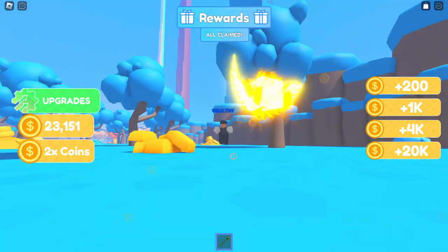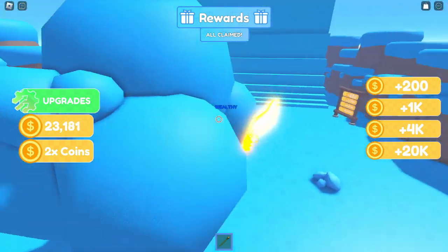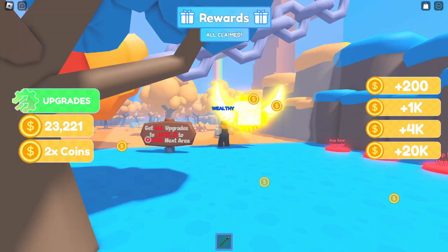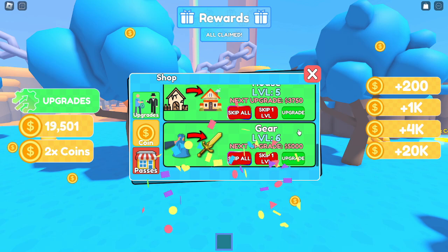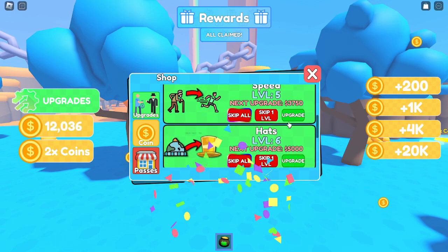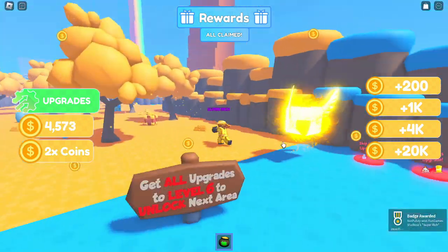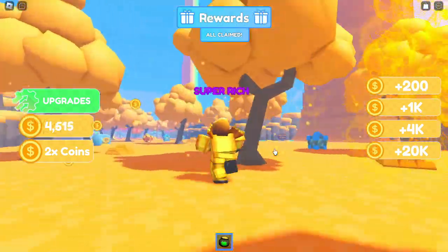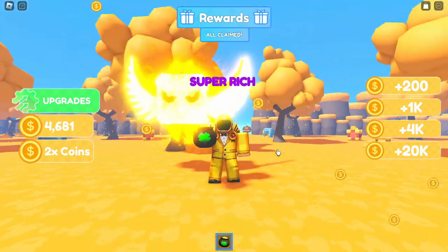Let's go unlock the other one. Am I able to jump really high here? No, I'm not. Unlock level 6 to the next area - let's get to level 6 really quickly. Boom boom! I am going poor really quick, quicker than I expected. Level 6 - boom! We have just become super rich guys!